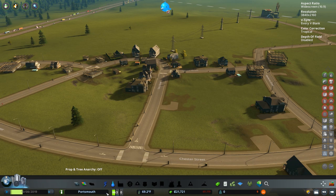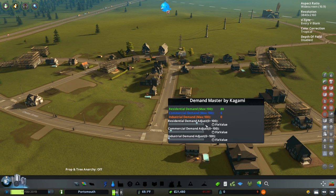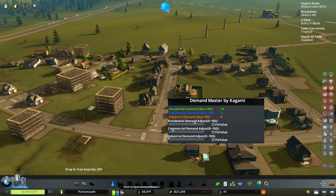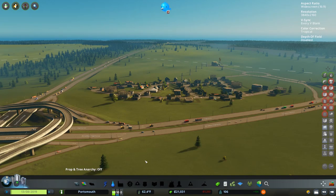You'll notice actual numbers on the demand down here — that's the Demand Master mod. You can adjust these and create demand. The nice thing about this mod compared to something like Super Demand, which just keeps everything maxed out all the time, is that if you want to cheat the system a little bit you can, but it will eventually settle back down unless you click the fix value button. So if you want a bunch of office or industrial demand you can crank it up, but if it's not needed it will settle back to zero — helping you grow your city more organically.